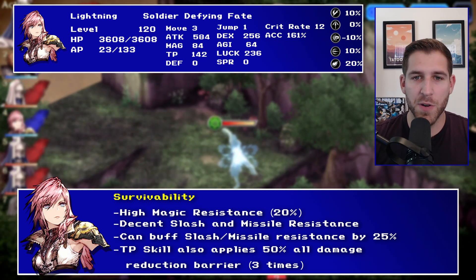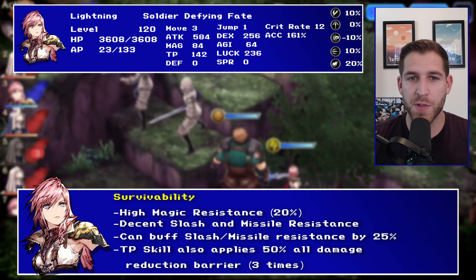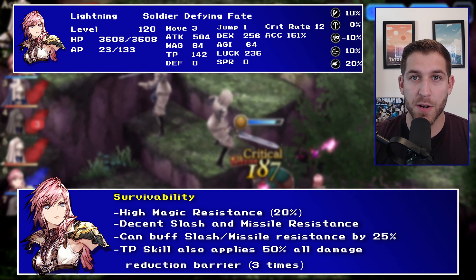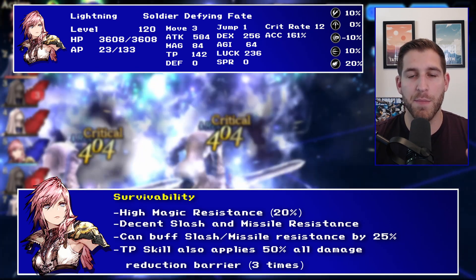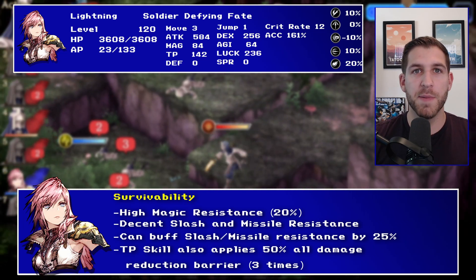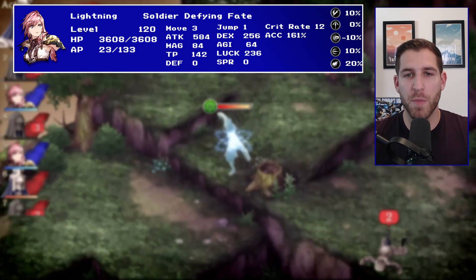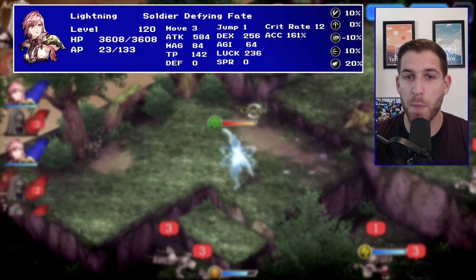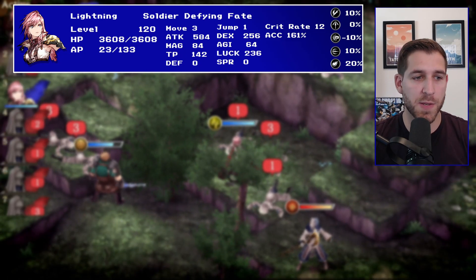If your opponent does not have a barrier break, then Lightning is going to be pretty tanky. This is where she differs the most from Cloud — she doesn't have a lot else going on aside from these resistances and the barrier, whereas Cloud just has a really high amount of AOE resist, which is mostly impervious to dispel and imperils. That's more reliable than what Lightning has in some general matchups, but in a lot of matchups Lightning will be better because people won't have access to the dispel or to barrier breaks.